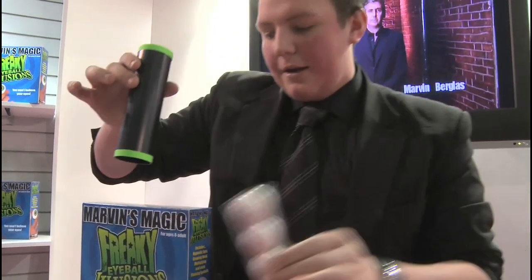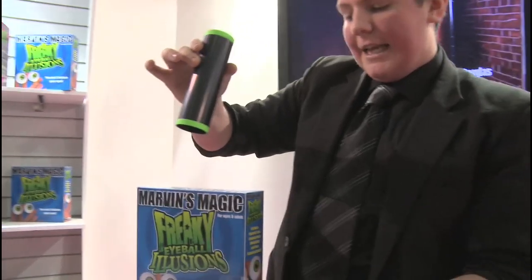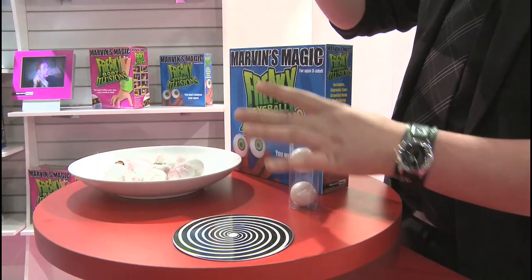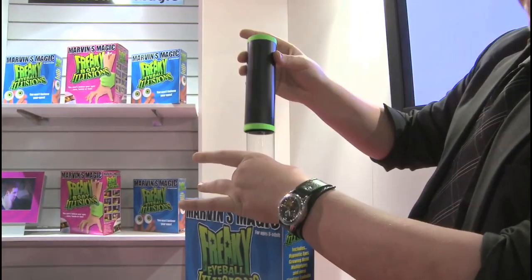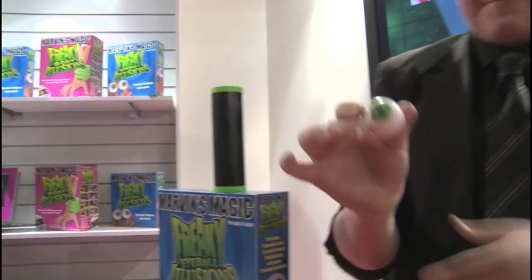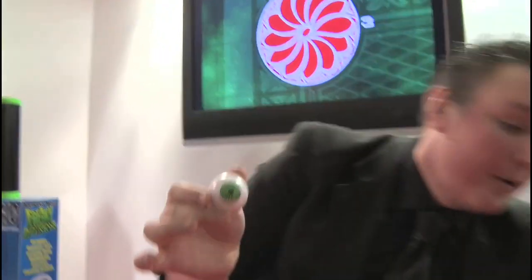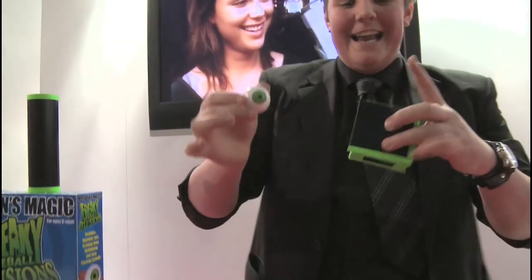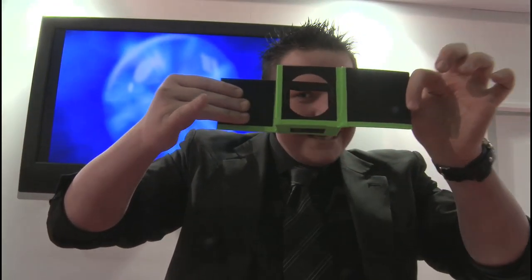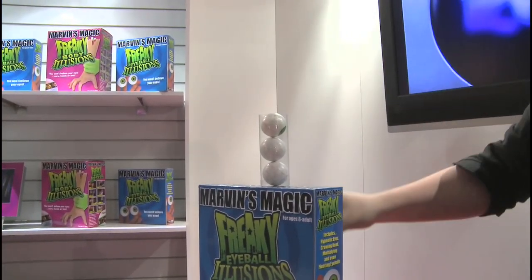I'll try this one last time but slightly differently. I take the red one and drop it in the tube, then the blue one — these two go up here. They are still there, in case you were wondering. And we take the green one and do something slightly different — we need the freaky eyeball box. This eyeball goes inside the eyeball box — just a blow — and it will disappear, just like that. One click and it will reappear. There's one, there's two, and there it is back on top. Three eyeballs — and that is Freaky Eyeball Illusions.